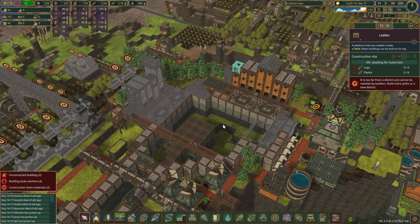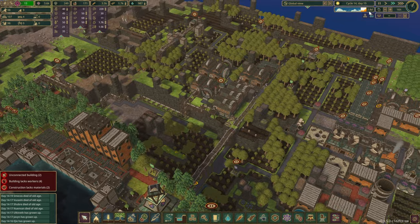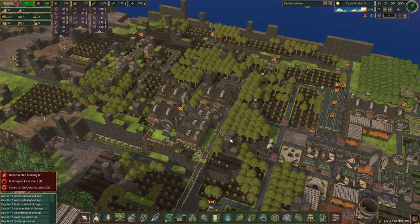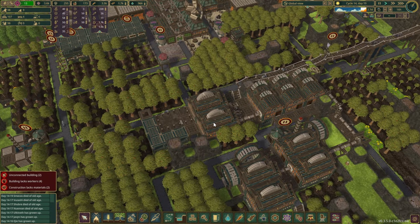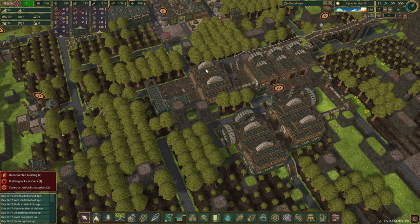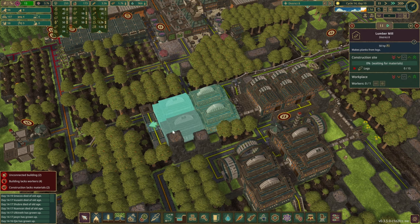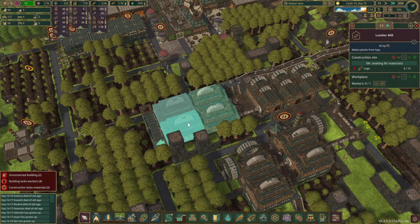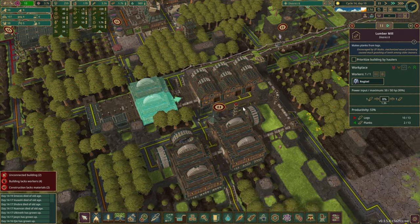Whilst the beavers are constructing all of this, there are only 2.8 days left until the rainy season starts. I've also rearranged and expanded this zone a little bit. I was thinking to add a few more gear workshops because the gears are going pretty slow, but right now I think we are going to need a lot more planks. So we have replaced them with lumber mills instead. A couple of them are already online, which is great.